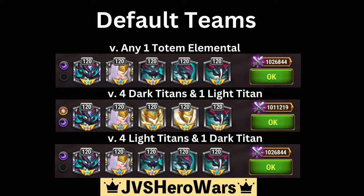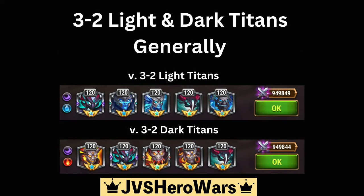Now if you're facing four light titans and one dark titan, you're going to want to use your four dark titans and Solaris again. That covers the more straightforward matchups. Now we get into the fun part — the three-two teams. That's three dark titans or light titans and two of the other type. Generally speaking, there are 13 exceptions, but let's start with the basics.